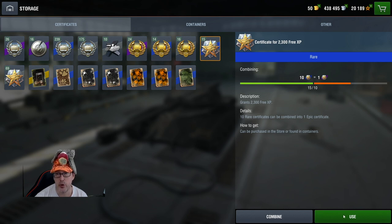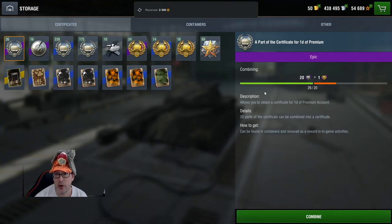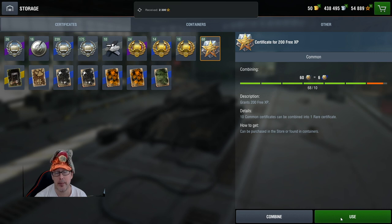We have 20,189 free XP — let's use one. We just received 2,300 XP and can do that 14 more times. After using all 15 certificates, we now have 54,000 free XP! I also have 69 of another certificate worth 200 free XP each — that's 69 times 200. After using all of those, we're up to 68,489 free XP — holy cow!